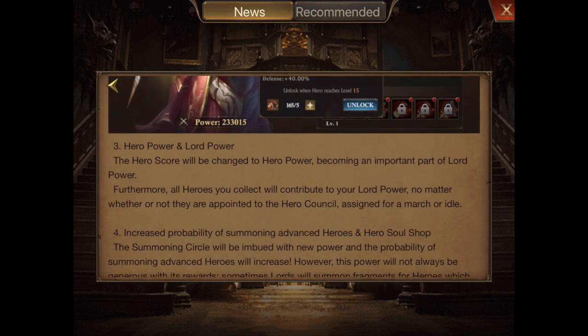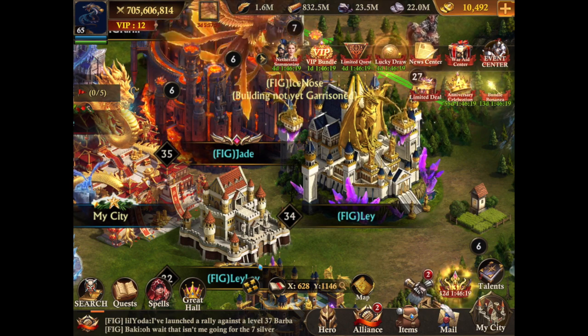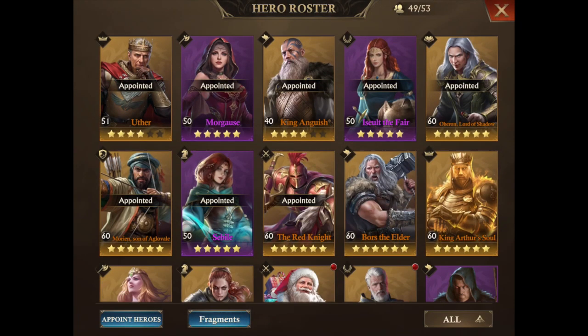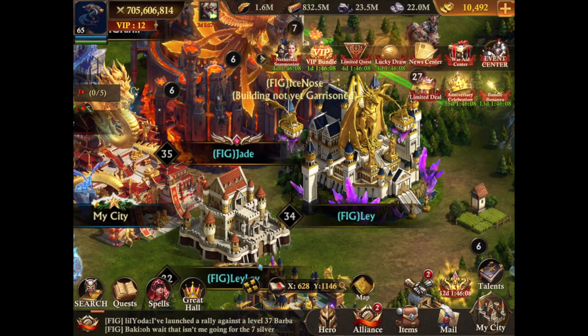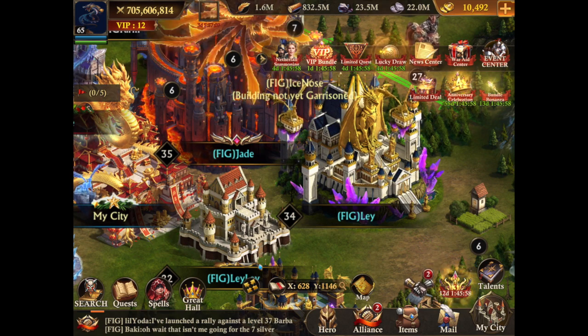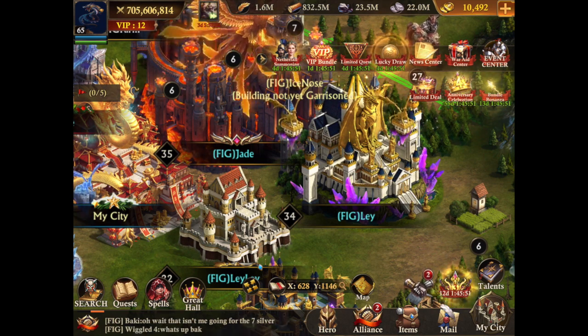That power buff you got earlier today when you logged into the game — that was from your heroes. Now your heroes give you power, whereas before they didn't. They calculated all the heroes, added it up, and sent it to your power. I got like 19 million power today just from my heroes. Once you max all your heroes you'll get a pretty decent boost to your total power.